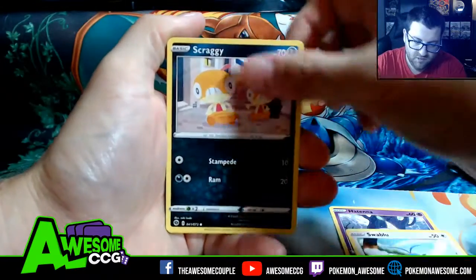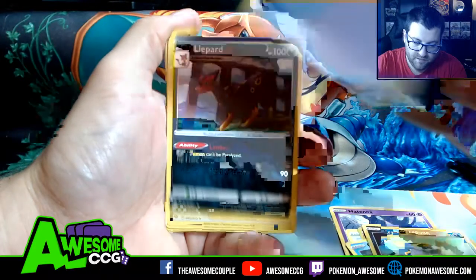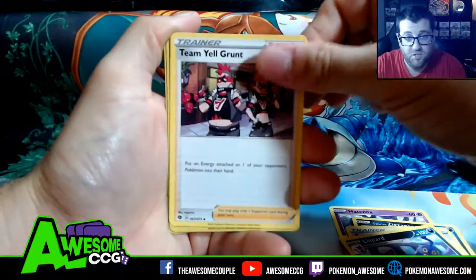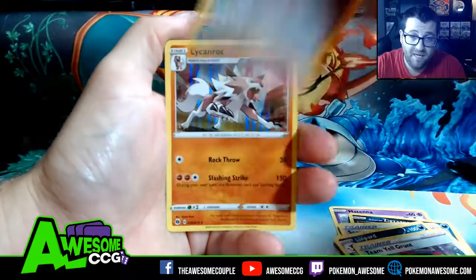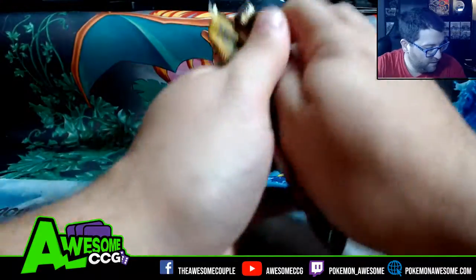Pack one: Swellow, Scraggy, Carvanha, Antenna. Live hard, Team Yell Grunt, Bead, and I look back — goes with the fighting gym.